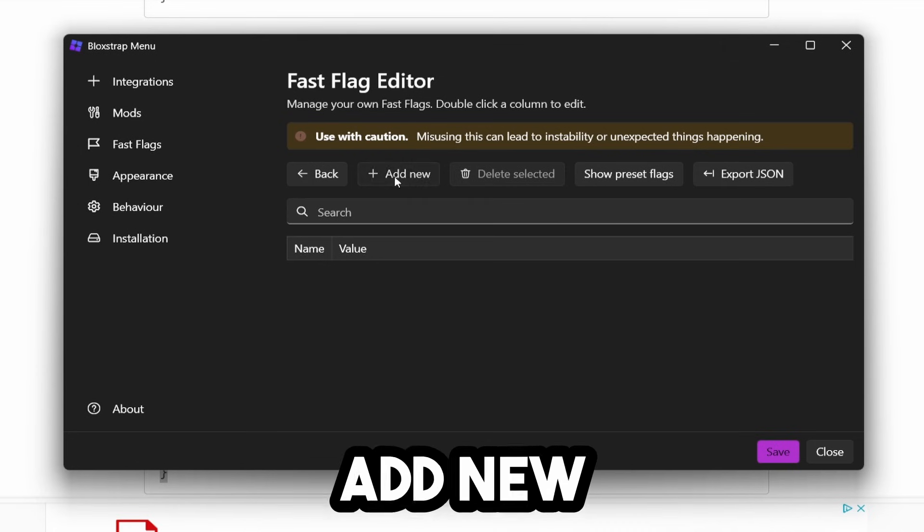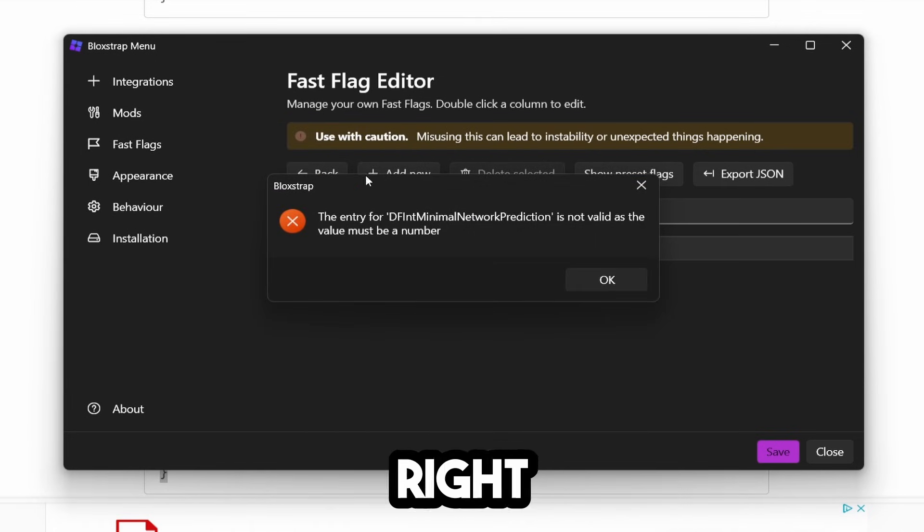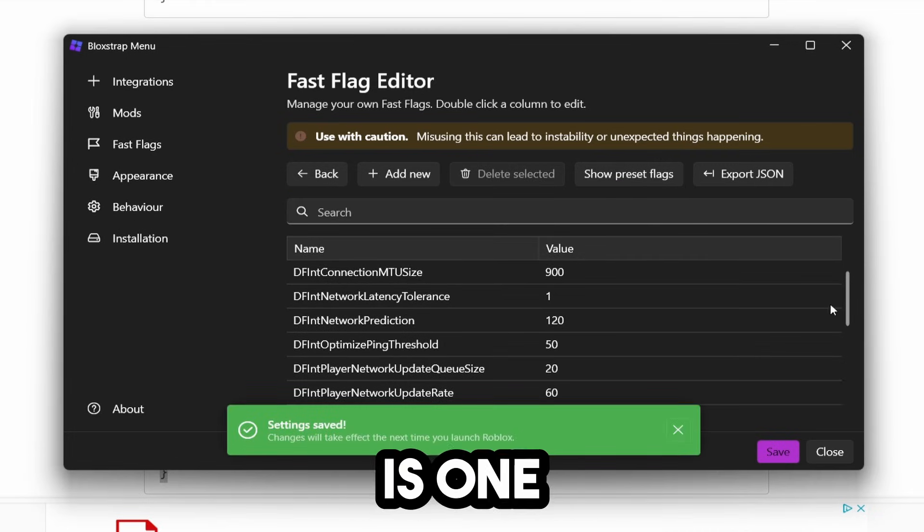Once you've copied the settings, click Add New, then Import JSON, and paste it in. You will get a small bug pop-up — this is perfectly fine. Go ahead and click Save. That's one of the methods done.